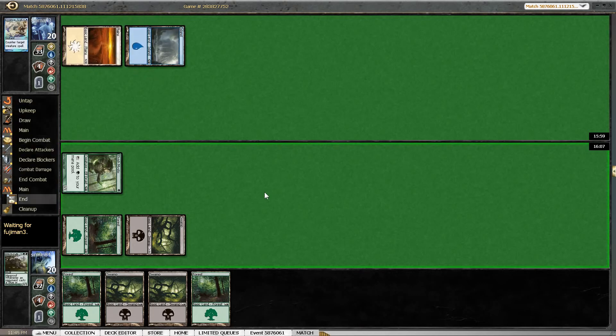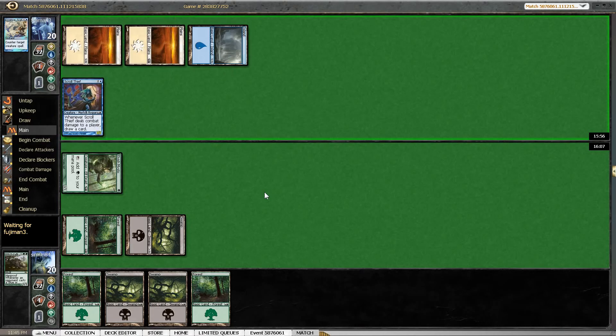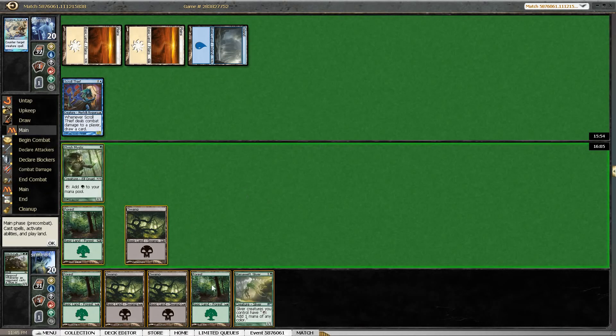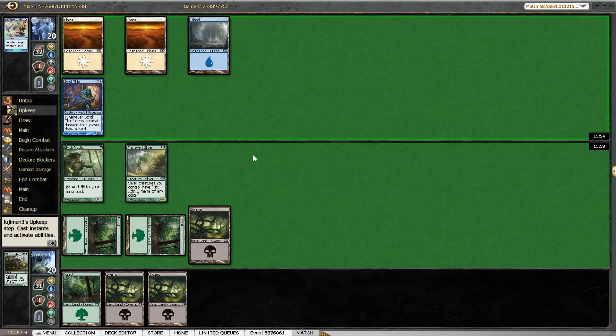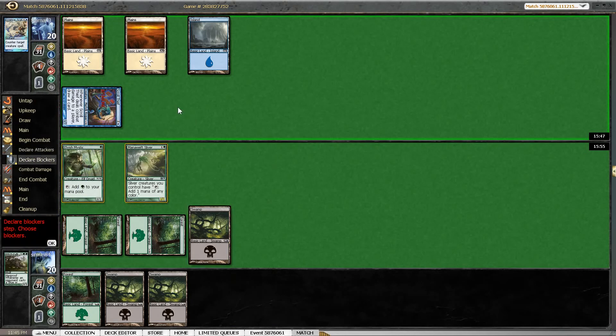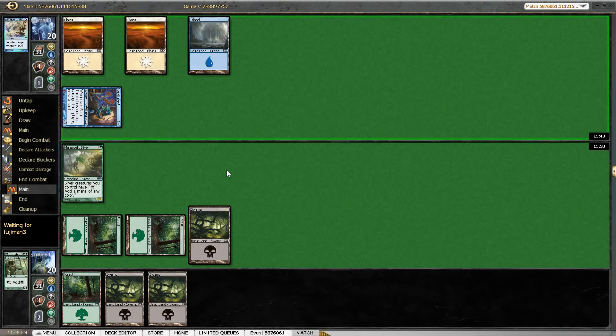Essence Scatter — that's pretty bad for us, looking at our hand. I think it was correct to just run it out there, because we had no indication that something like this could happen. But now we are just getting beaten pretty badly. If we had seen Essence Scatter previously, I think it would have been fine to play around it, but we hadn't. I'm gonna block here in the hopes of finding something that deals with Squall Thief.